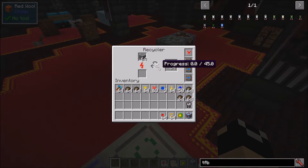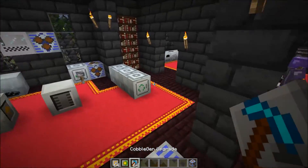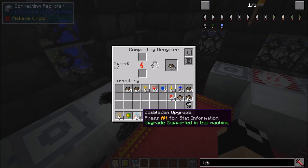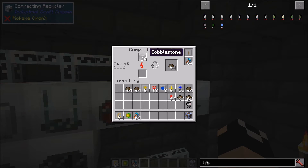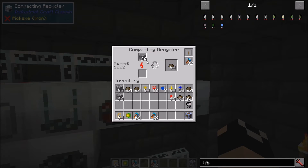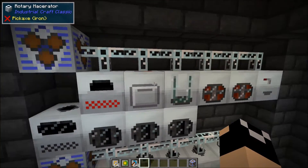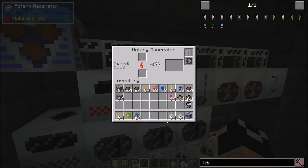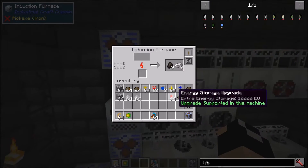The cobblestone upgrade, which we covered before, generates cobblestone every second. The more you have stacked, the more cobblestone per second - with 64 you get 64 cobblestone, with 32 you get 32. You can use this for cobbleworks setups: for example, feeding through a rotary macerator to make sand, or through an induction furnace to make smooth stone.